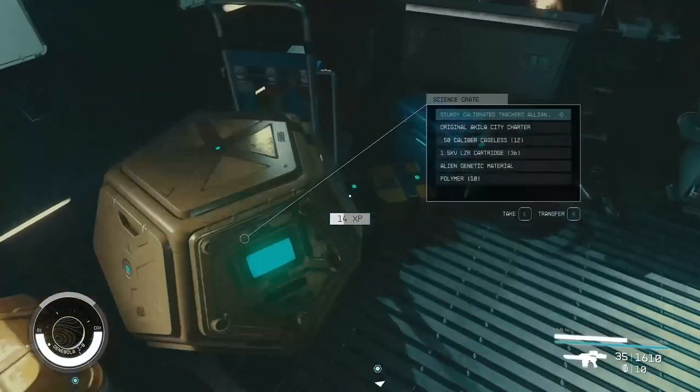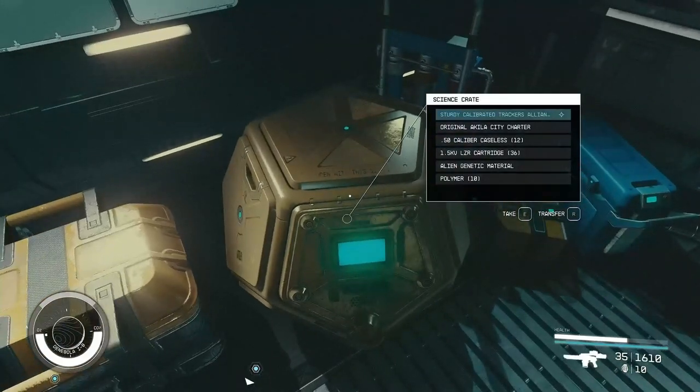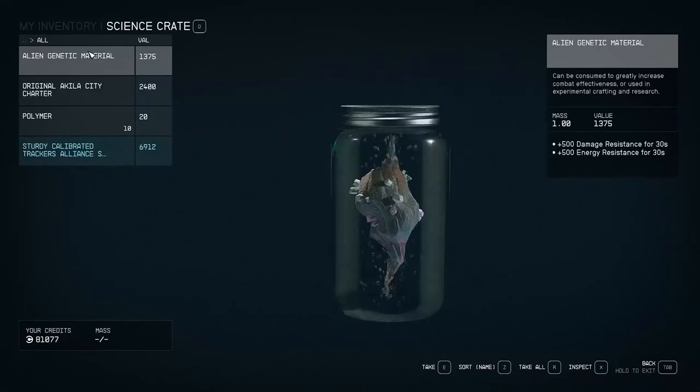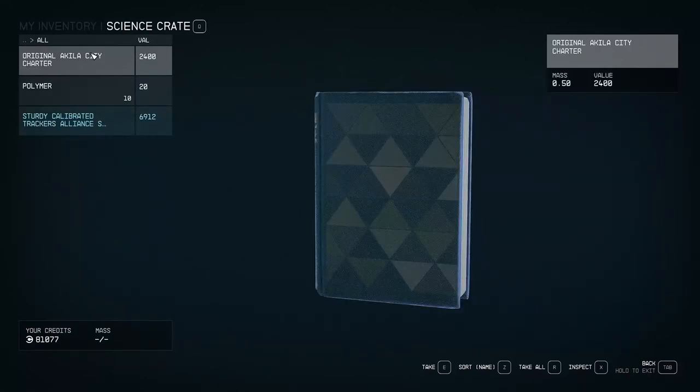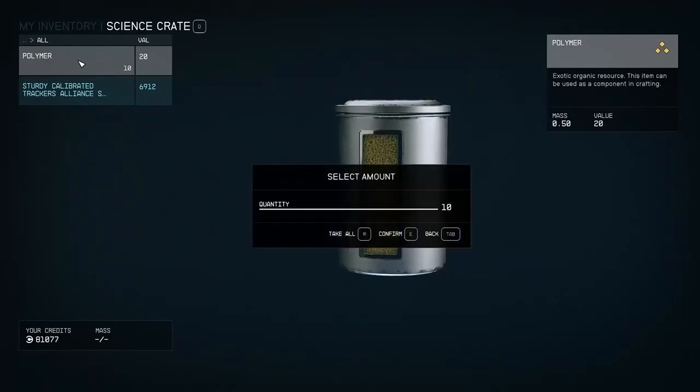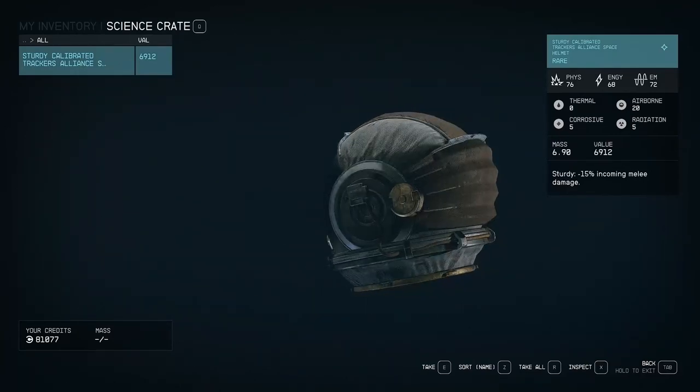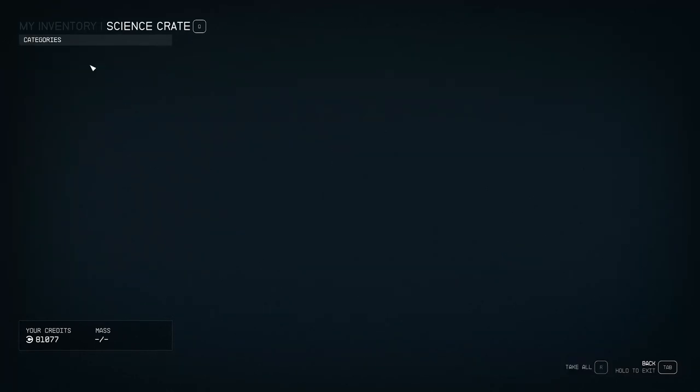We need all the resources we can get. Original Aquila City Charter. Polymer - we'll take the lot, because it's useful. And a Sturdy Calibrated Trackers Alliance Space Helmet. Rare - I mean, it's worth some coin. Whatever. A dish rack of all the things. Not a bad little haul, I suppose.